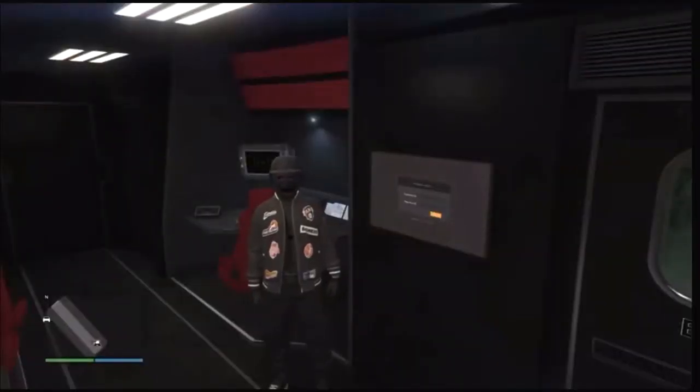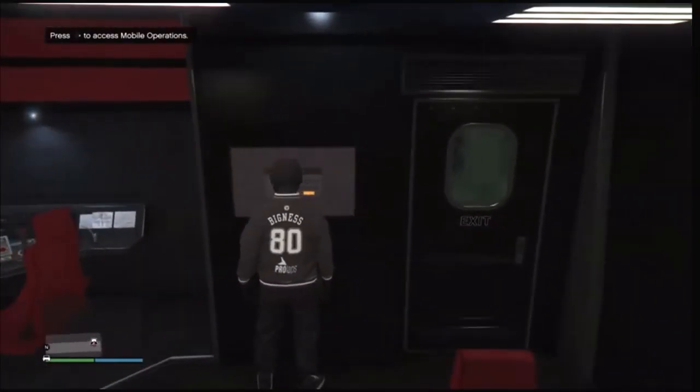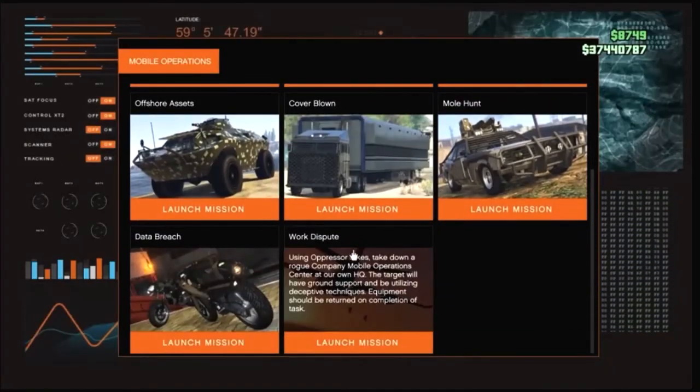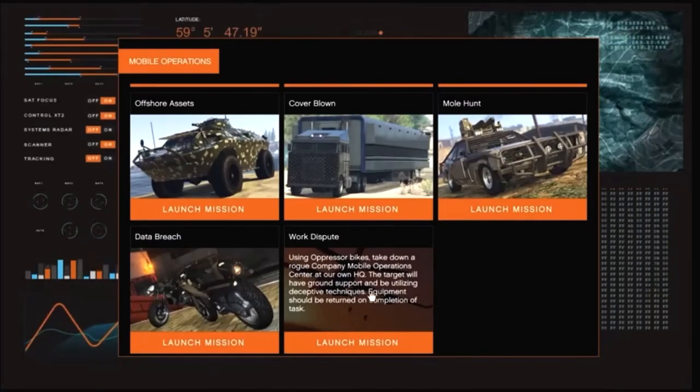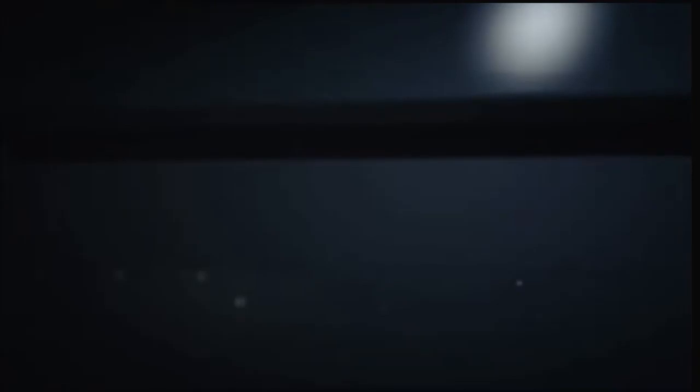After you get inside your MOC go ahead and go to the jobs inside your MOC — it's going to say access mobile operations. Hit run on the d-pad, log in, and scroll down to the bottom. We're going to be using the Work Dispute to get the black joggers, so go ahead and launch this job. You'll need a friend to help you out. Once you have a friend loaded in, start the job and set the difficulty to easy so you have more lives.